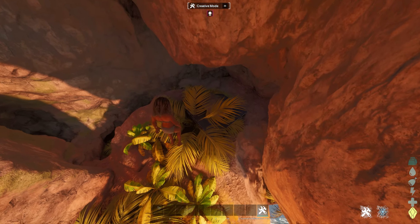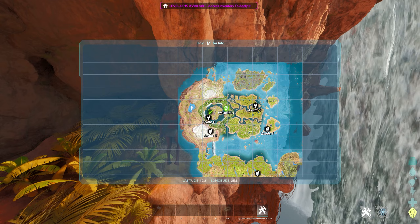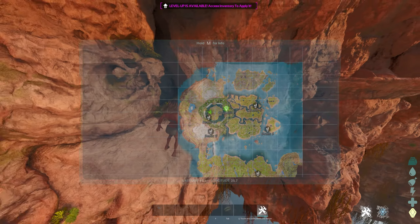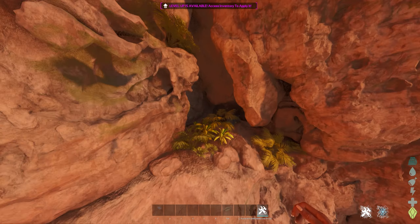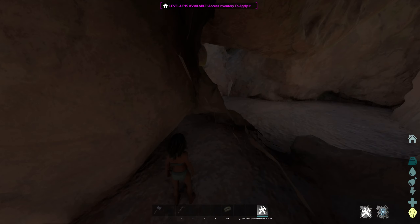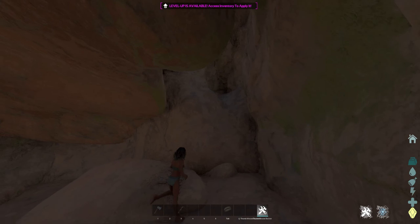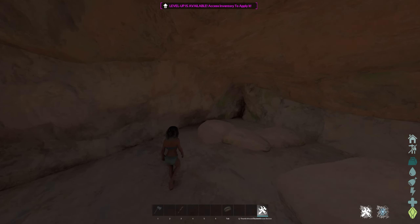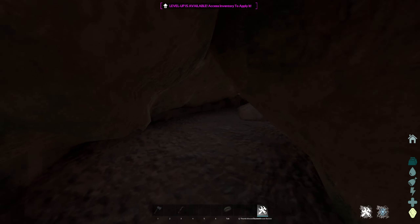All right, for this next rat hole, it's located in the floating islands. It's going to be 40.2 latitude, 25.8 longitude. Here it is on the map. You're going to go to the floating islands and look for this waterfall. This rat hole is a little underwhelming — it's not the best — but if you're a solo, it's decent. It's a good starter spot. Another crouch spot, you just crouch and walk right in. You can fit a couple forges in here, and if you're on unofficial with mods, you can fill a lot of the small structures in here as well.